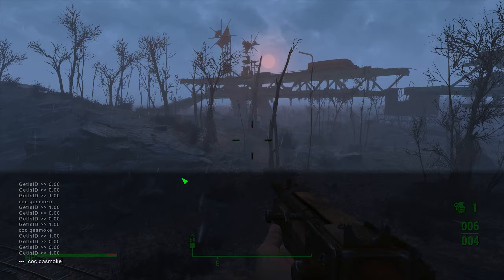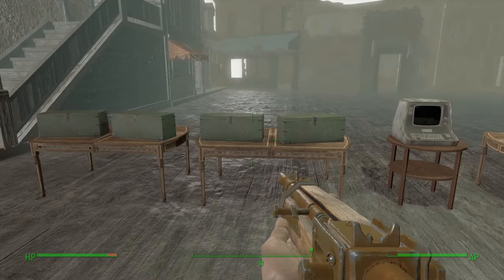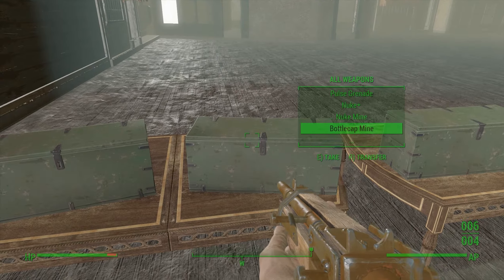To get back to the room, just simply type the same command. If you die in there you go back to wherever you typed the command, so that's a pretty nice little detail. Now back to the weapons — let's see what else we can get here.